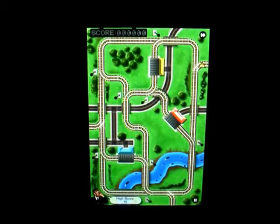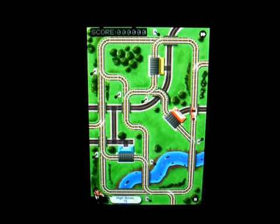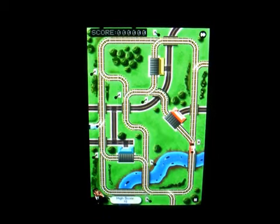What you're trying to do is direct the train to the matching color station — so the red train has to go to the red station. There are little switches you have to flick in order to switch the tracks. As the game goes on, more and more trains come out and you're trying to keep up with directing them to the right station while avoiding a collision.